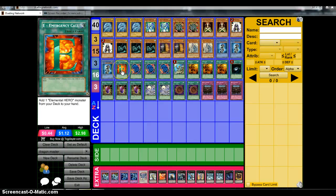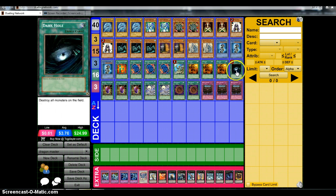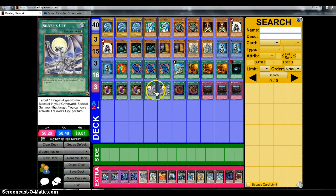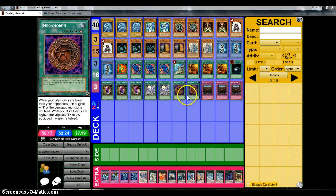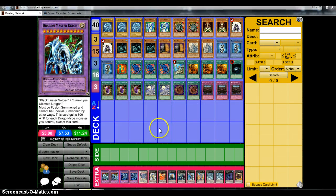For the spells, we have 1 E-Emergency Call, 3 Polymerization, 1 Rhoda, 3 Trade-In, 1 Dark Hole, 3 Dragon's Mirror, 2 Silver's Cry, and 2 Megamorph. For the traps, we have Triple World Decree. Typically in OTK decks, you're mostly going to have World Decrees to shut down that big heavy trap back row, which can also really shut down stun decks and other rogue decks as well, since they're going to be relying on their traps to get rid of your big beaters.